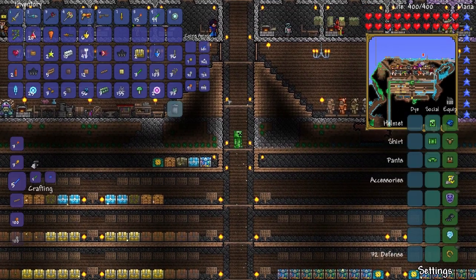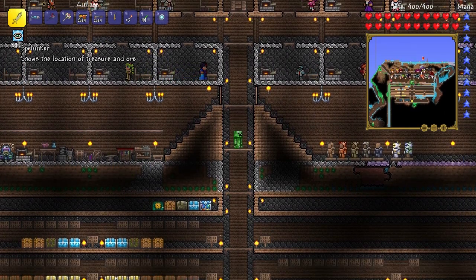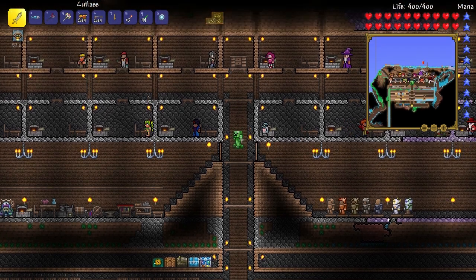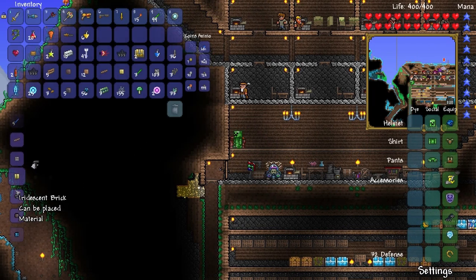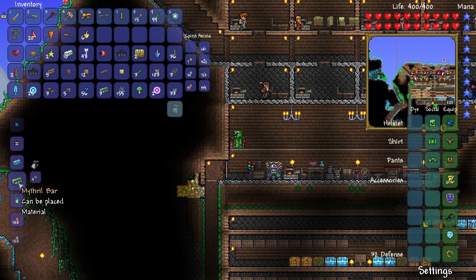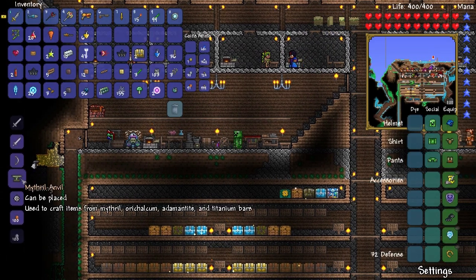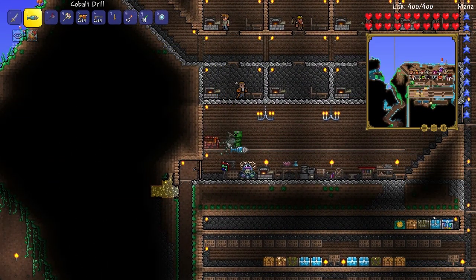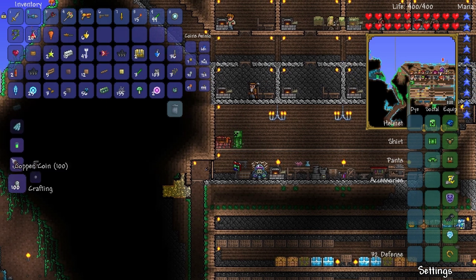Alright guys, we are back and I got the rest of the mithril I needed. I used a spelunker potion — that's why there's that weird glowing effect and the spelunker buff showing. I did find two golden chests in a cabin and that led me to a huge stash of mithril. We should have enough now — we have 11 mithril bars. Now we can go over here and make the mithril anvil.